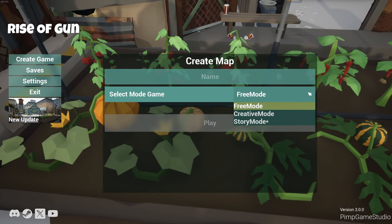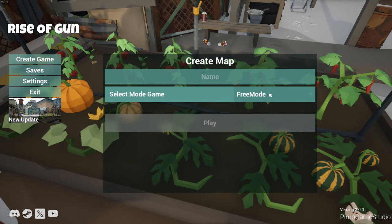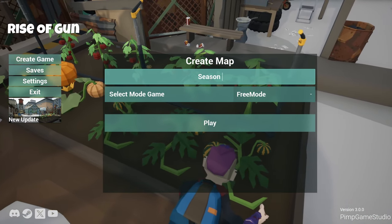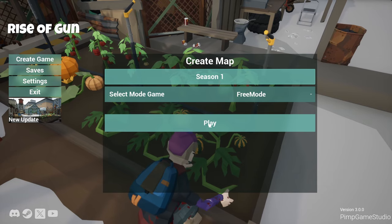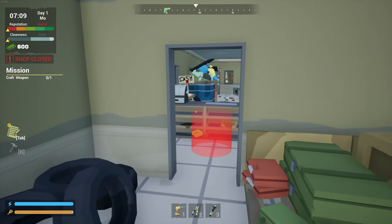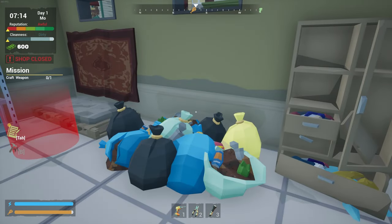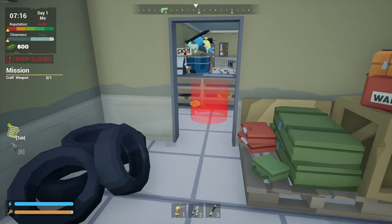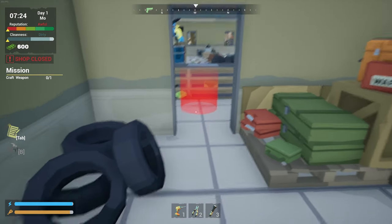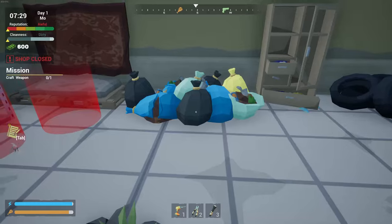So we have two options. We have free mode, creative mode, and story mode. Let's just go in free mode. Let's call this Season 1. Let's jump in. We're going to go ahead and do the tutorial. So if you haven't seen my first episode of this game, basically what we do is we open a gun shop and build and create guns and sell them. So our first mission is to craft a weapon. So we start here in our back room.